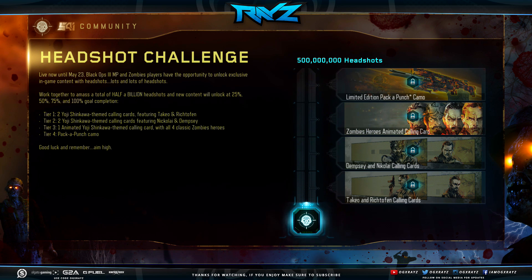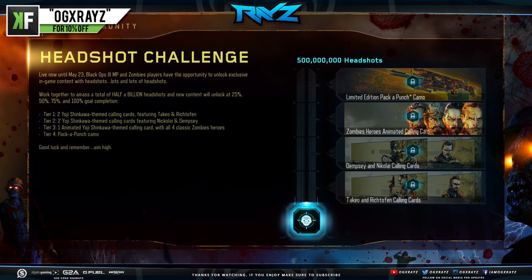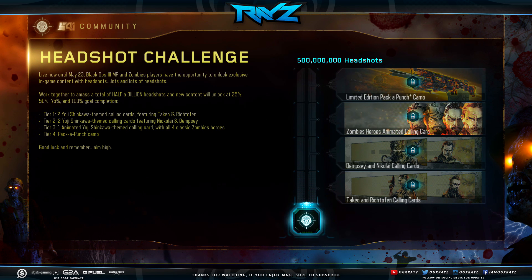Hopefully you guys are all excited for this community event. I can't wait to see what this camo actually looks like on the weapon itself. I'm going to be jumping in as well and trying to get some headshots going. So if you're a zombies player, jump into zombies, jump on The Giant, get some Deadshot Daiquiri, aim for that head and get them brains. We're at 1.3% — let's try to push it. We need to get this done in a week and a half.